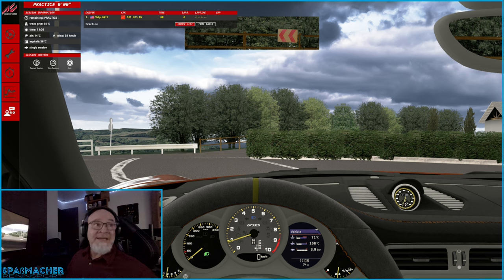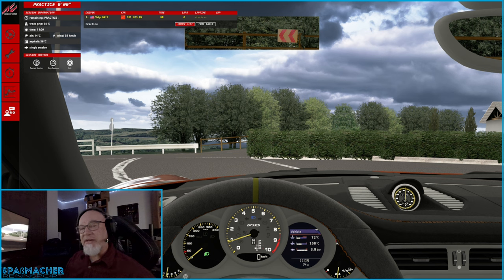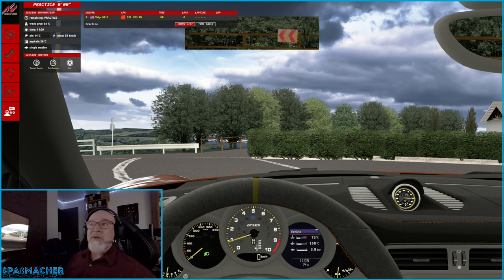We're back in Assetto Corsa, this time for the Naruto Skyline map. This is in Naruto City in Tokushima, Japan. I haven't driven it very much — I took about half a lap just to see what it looks like. I think it would be a fun community map for racing or doing something like that on a shared server, so I want to show it to you. Let's go ahead and get started.